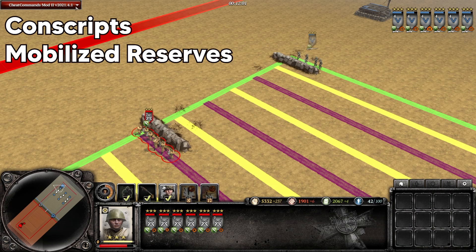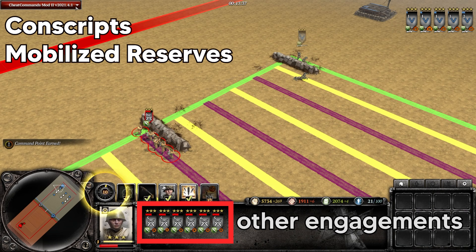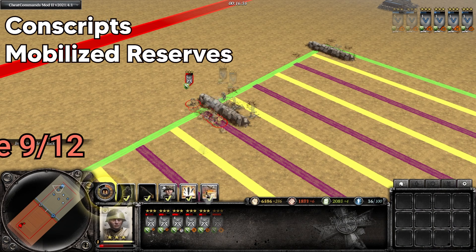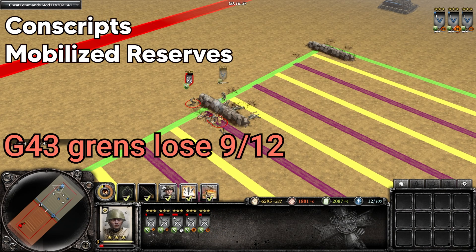With the cover bonus active, the conscripts completely dominate the Grenadiers long range, winning with over half their health remaining. And then starting the engagement close range, the G43 Grenadiers do fare better, but still lost 9 out of 12 times. So this can make things difficult for the Grenadier user in the late game.